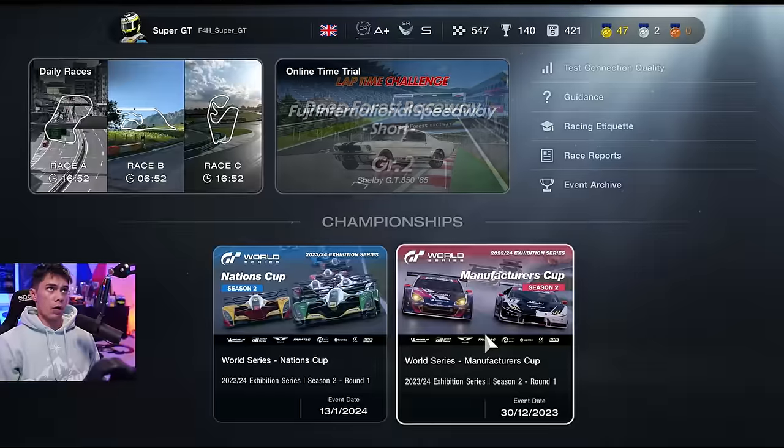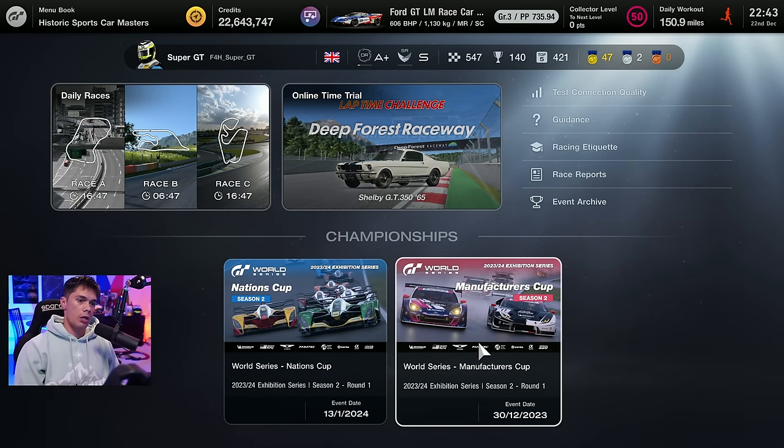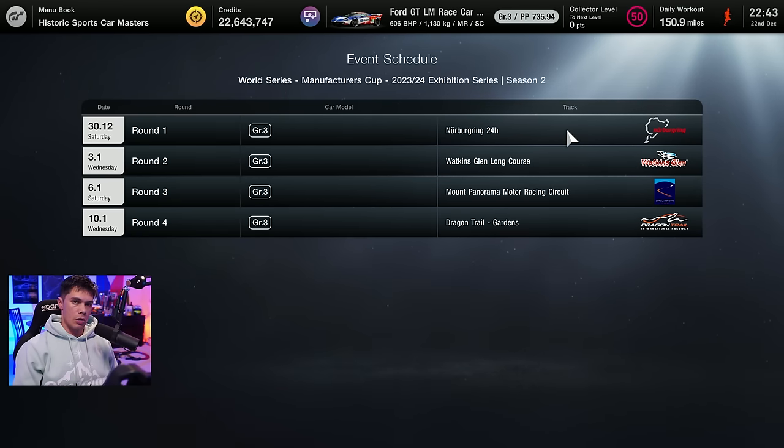Hello viewers, we have a brand new Nations Cup and Manufacturers season on the horizon as we can see in sport mode at the bottom here. Manufacturers Cup first — this is season two, exhibition season, so it doesn't really count for anything. It's a very short one, beginning in a week's time on the 30th of December, ending just two weeks after on the 10th. About a week and a half, four rounds, Group 3 for all of them: Nürburgring 24, Watkins Glen, Mount Panorama, and Dragon Trail.